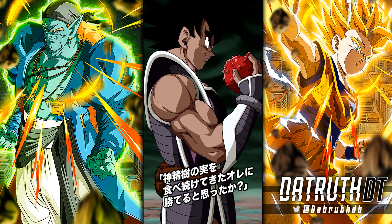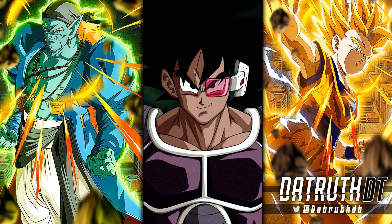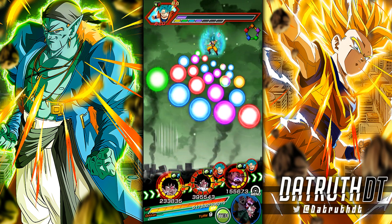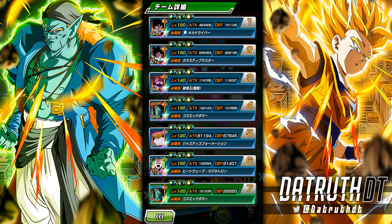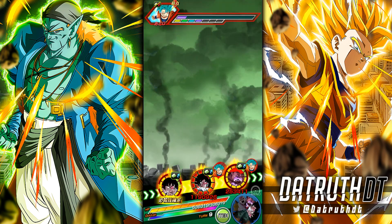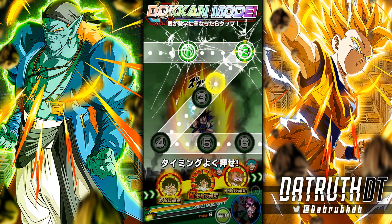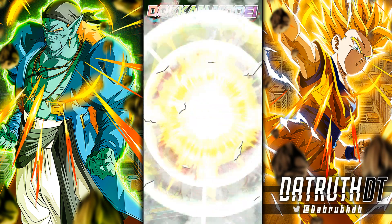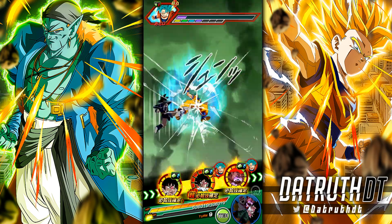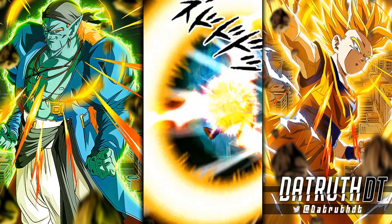I want both Turlis and Jiren to use their active skills in this run. Now when Turlis uses the Fruit of the Tree of Might and gets full 24 Ki — this is where it's just GG. Turlis isn't going to get a Dokkan Attack, but he'll be super effective against all types, with full 24 Ki, six out of seven links active, and a 50% chance to do a double super attack. This is where LR Turlis looks like the best unit in the game.